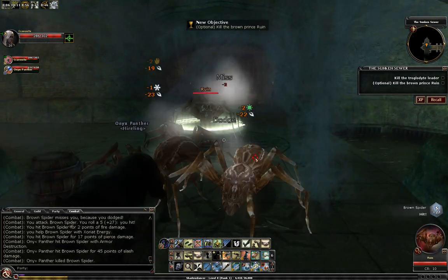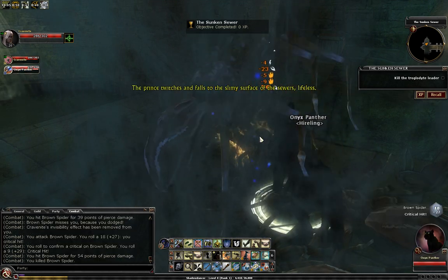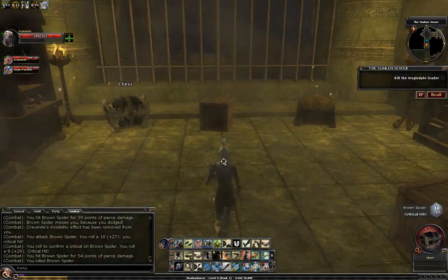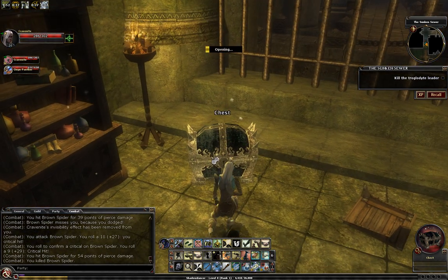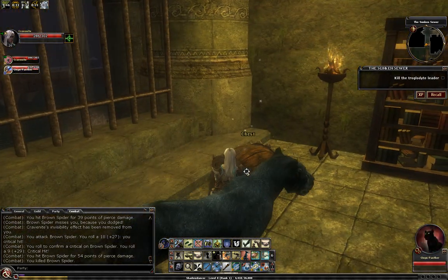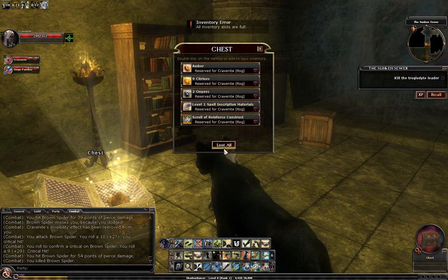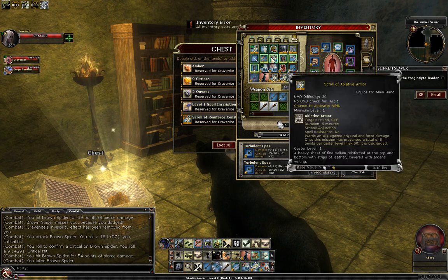We did get the rare spawn here, and he is over here. His name is Ruin — he's just another spider, a monster. If you do a Magical Beast Bane, it'll deal more damage to him. His chest is right here in the open. It's pretty easy to catch — you're gonna see one chest here, one chest here. This is the rare spawn chest. And if you look, there's the bridge that we just lowered out there. Don't get out of the way, Panther, so I can loot the chest.